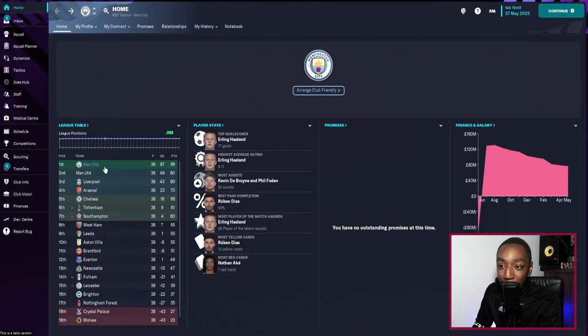We do have a quality 4-3-3 to share — it's Pep Guardiola's. As you can see, we're on top of the table and Haaland has scored 77 goals. We are going to look at the results, break down the tactic, create it in Football Manager, and also play Manchester United at the Etihad just to see how the tactic plays out.